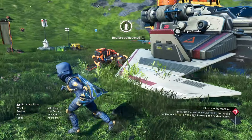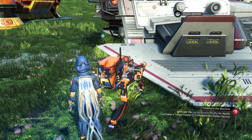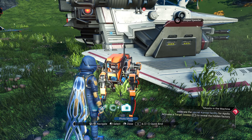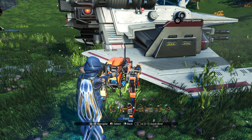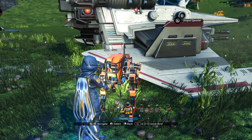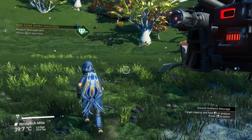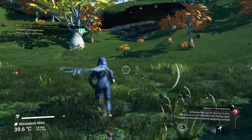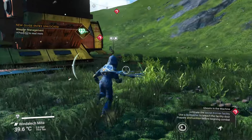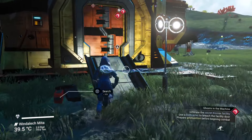Oh look, it's a dog! Hey, do you need pets? We gotta blast down the door and have an argument with the sentinels — well, we don't have to argue with them, we can just blow the door off and ignore them. Or you can argue with them — I'm gonna ignore them. I want to get this done.